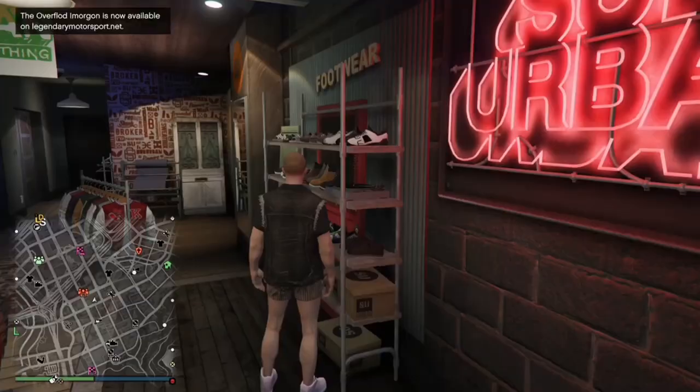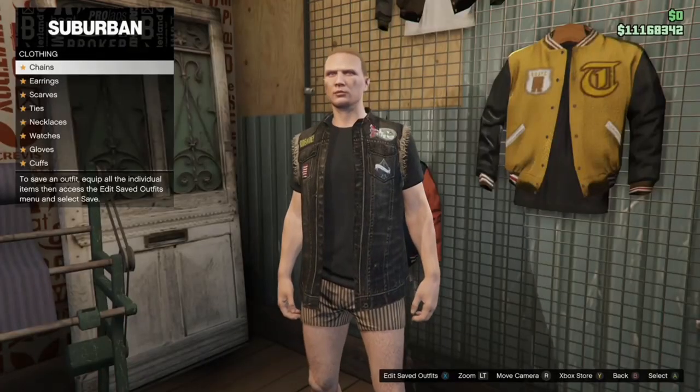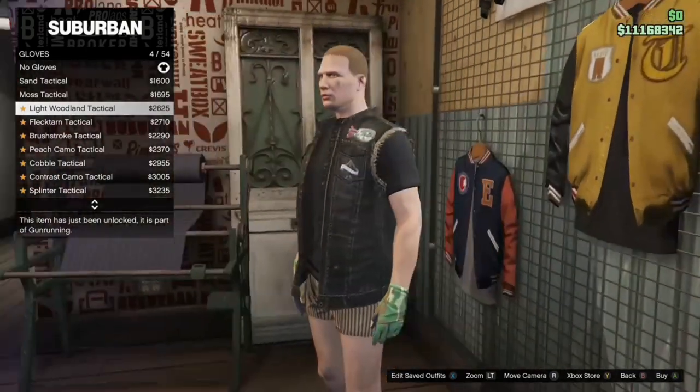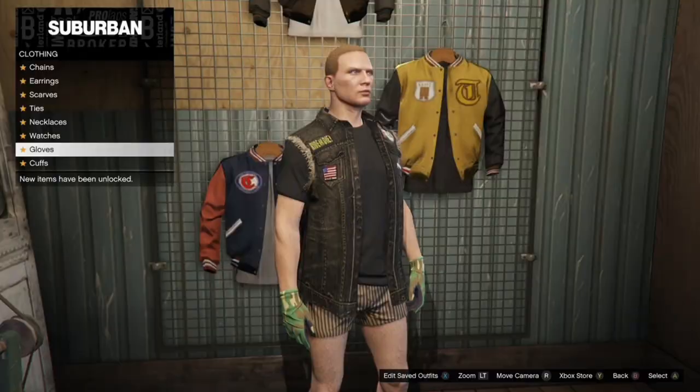Once you've got that, make your way over to the gloves, which is going to be in accessories, and buy the light woodland tactical gloves. Once you've got that, you're going to come save the outfit.